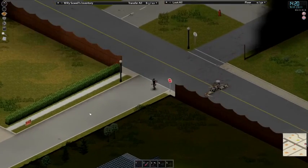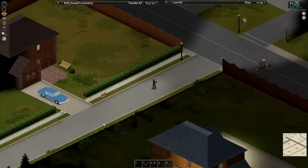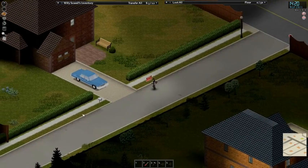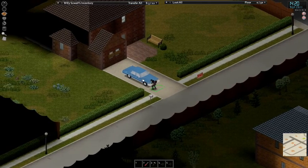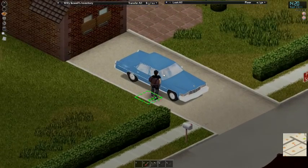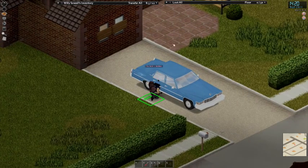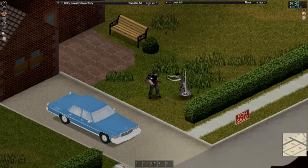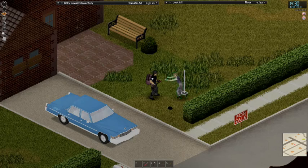I know there are at least a couple more tool sheds in this section so I will want to check those out. I see some boarded up windows on this house, which generally means this is like a survivalist house — which quite often has a lot of really good stuff in it. This lady seems to want to throw a wrench in that.